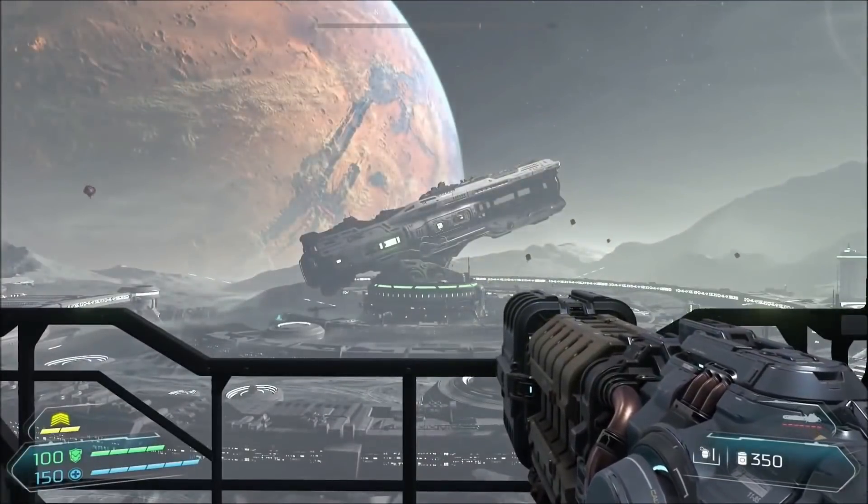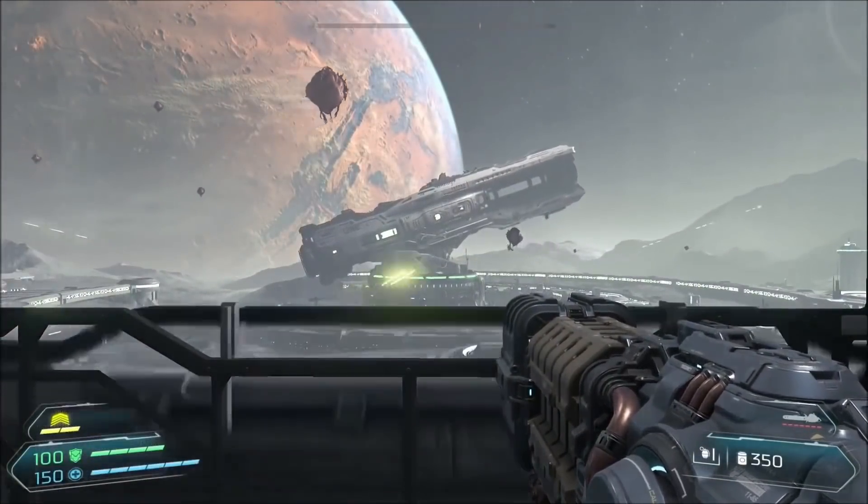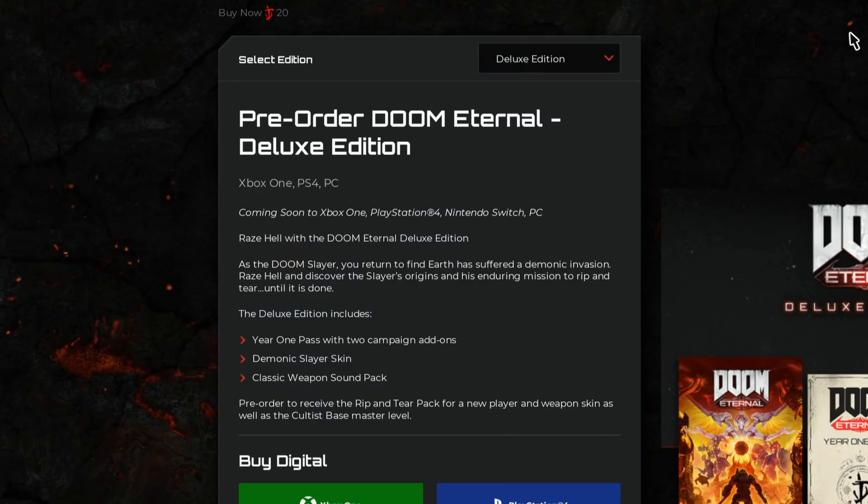So that's not all together — that's just two coming out in year one. This is the Deluxe Edition of Doom Eternal. There's also the Collector's Edition which comes with the cool helmet. The Deluxe Edition comes with a few extra bonuses: a year one pass with two Campaign Addons, the Demonic Slayer skin, and the classic weapon sound pack, which lets us use all the classic sounds in Doom Eternal.